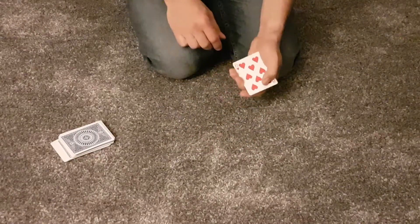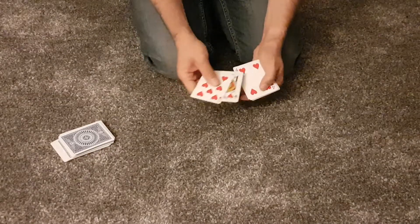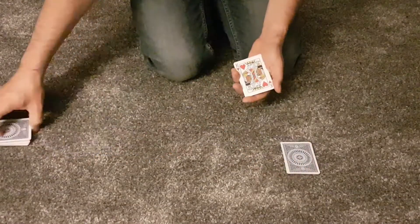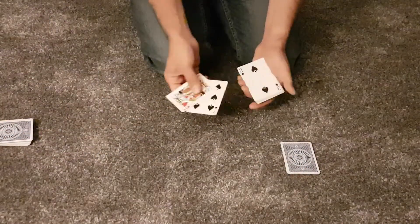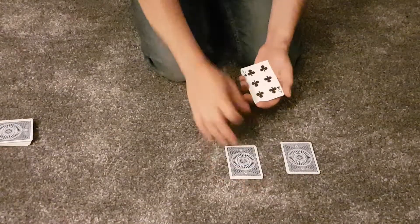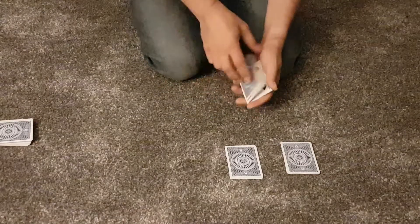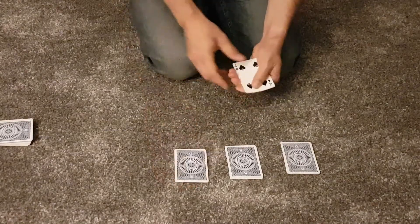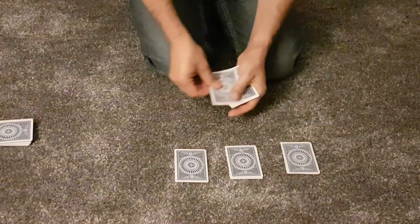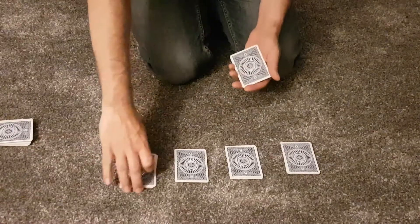So what I want you to do is see all the regular cards that we've got. We've got an ace, a jack, and a four, and they go here. We've got a king, a seven, and a two, and they go here. We've got a six, a three, and another three, and they go there. And we've got the four, the three, and the seven, and they go there.